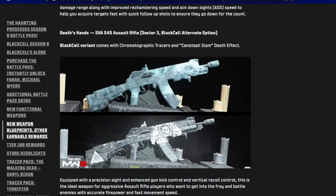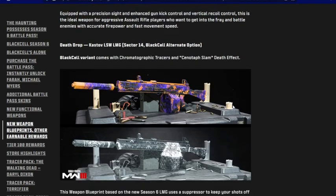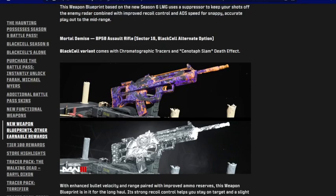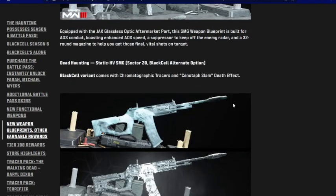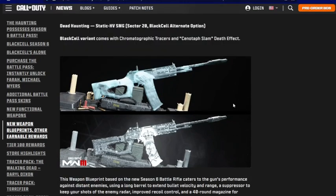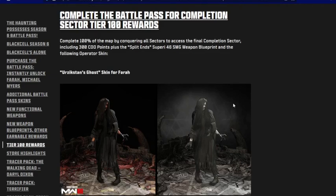Death's Hands is the blueprint for the SVA 545 assault rifle in Sector 3, with a Black Cell version as well. You've got Death Drop for the Cast Off LSW LMG — the new weapon — in Sector 14. Mortal Demise for the BP50 assault rifle in Sector 16. Creeping Death for the WSP9 SMG in Sector 18, and Death Haunting for the Static HV SMG in Sector 20.